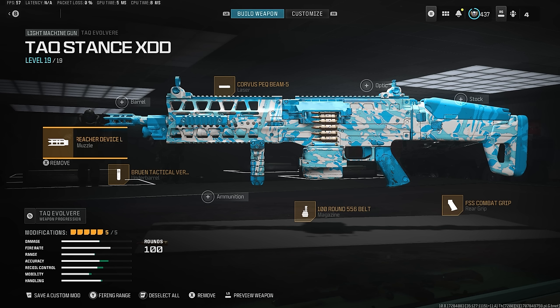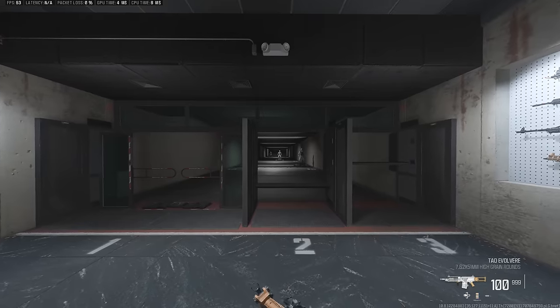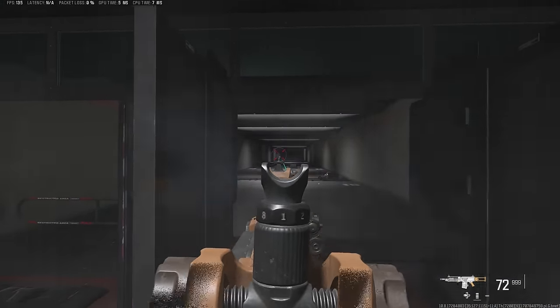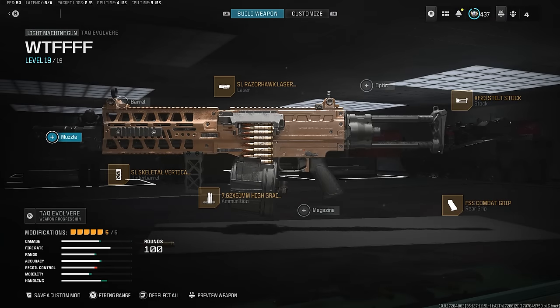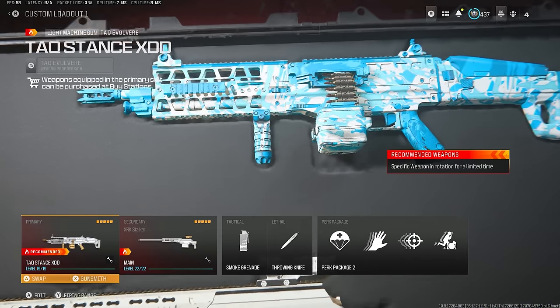We all know this was the absolute worst LMG in the game — no one used it. But now that they buffed it, with the 7.62 ammunition they basically just removed the recoil. It's almost like it's negative recoil. So if you want to try it without the tax dance build, maybe try this one — you can run it as an SMG with decent movement, pretty decent damage, and absolutely no recoil. It's a no-brainer.